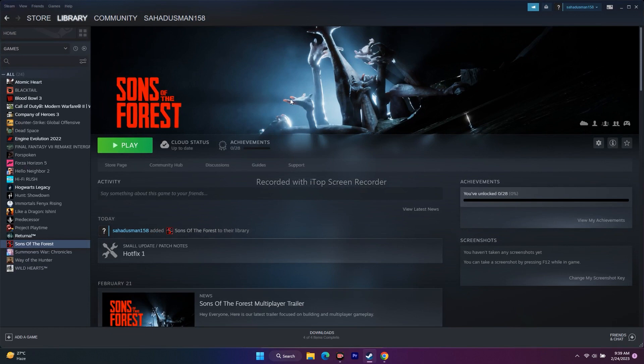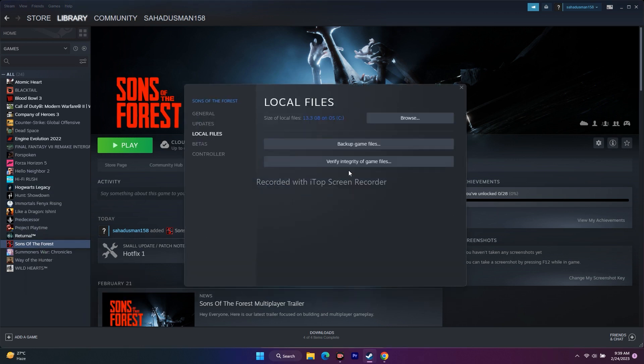The next step is to verify the integrity of game files. This will fix any corrupted or missing files. Go to the game in Steam, right-click and go to Properties, go to Local Files, and click on Verify Integrity of Game Files. This will go through all the files and check from their end. Wait until it reaches 100%, then try to play the game.